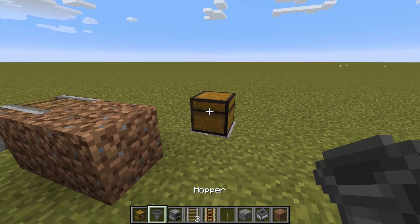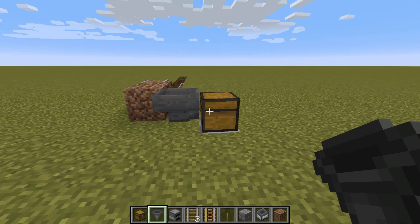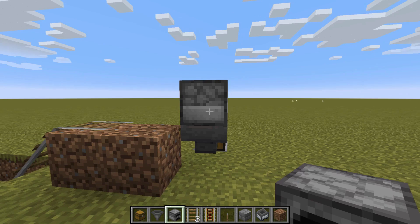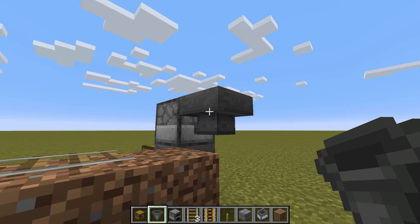Then hopperize the back of your chest — shift click and push it into the back of your chest. You can see the tail of the hopper is pointing into the chest. If it doesn't point into the chest, it ain't going to work. Shift click again. Place the furnace on top of the hopper — that will allow the hopper to suck stuff out of the furnace. Then get another hopper and shift click into the back of the furnace, and then a final hopper and shift click into the side of that first hopper.